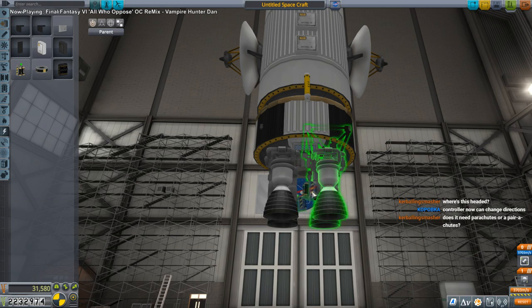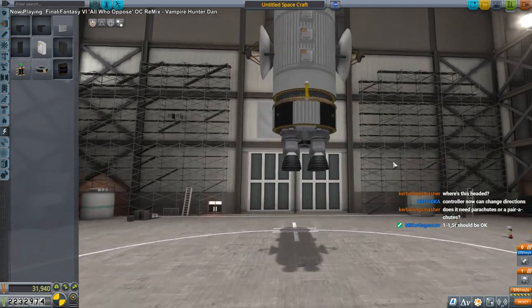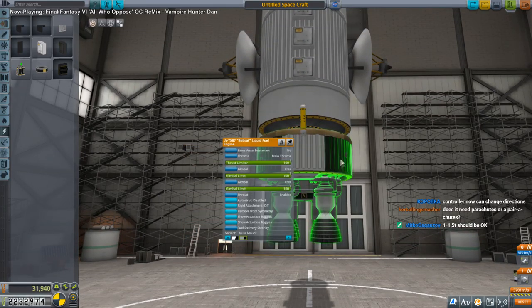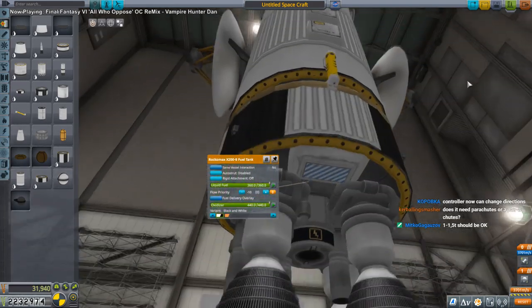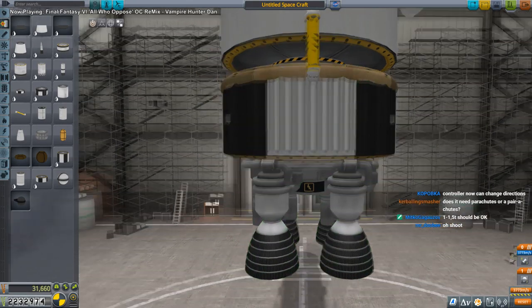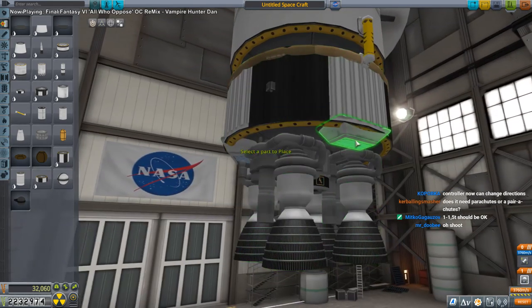Let's cut down on part count. The parachutes are 1.5 tons each, so that's three tons. The engines are four tons alone, and the tank is half a ton - four and a half tons. We'll go with three chutes. The heat shield is a separate issue. We can dump some ablator - probably quite a lot. We'll pull them out so they're a little more distinct.